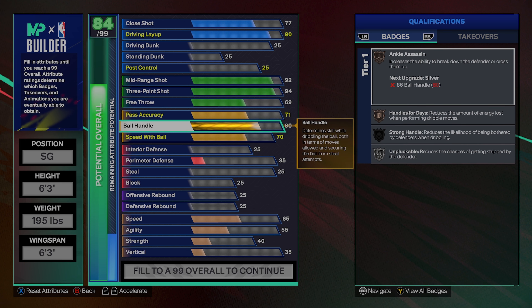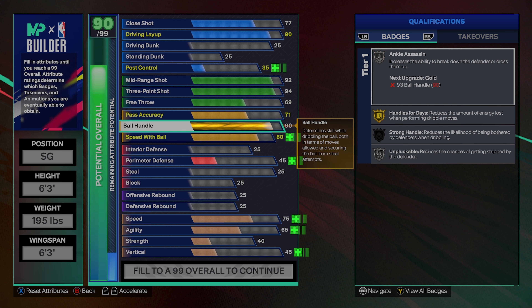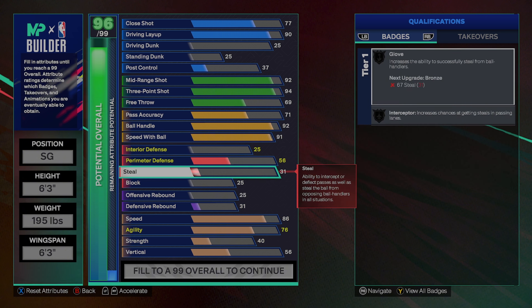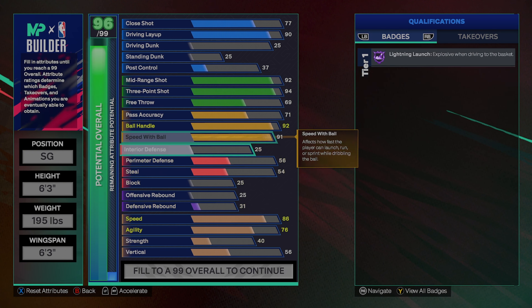His pass accuracy — he's not much of a playmaker, he averages only like 2 assists — so we'll give him a 71. Speed with ball, we're going to give him a 91 for that Hall of Fame lightning launch. And we're going to give him a 92 ball handle, just so that we can get all the good dribble packages, as well as handles for days on gold and gold unpluckable.